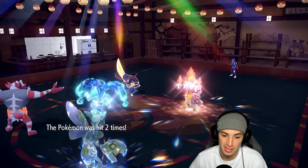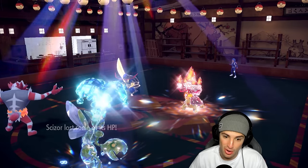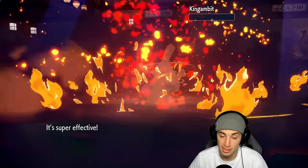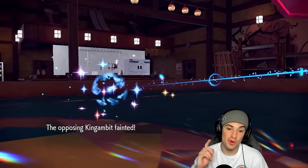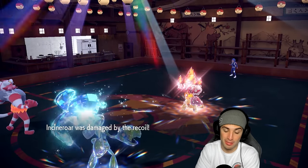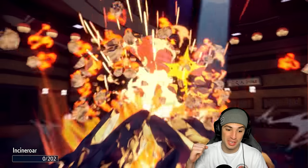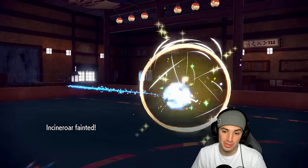We end up using Dual Wingbeat and taking some Life Orb damage. We need Torkoal to go for Earth Power to win this game because we KO with that. If he goes for Earth Power into Incineroar we can win — and he does go for Earth Power into Incineroar! The swap was really clutch.